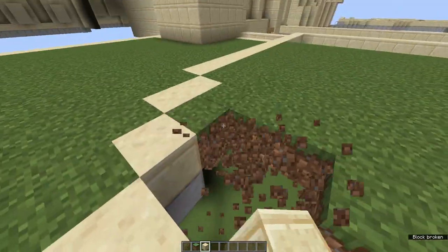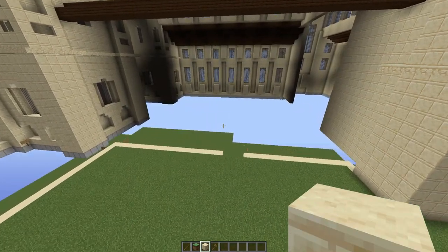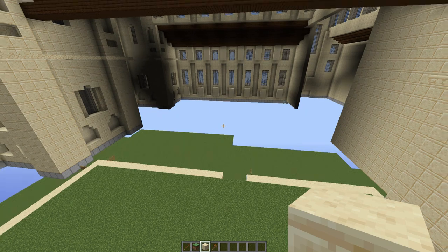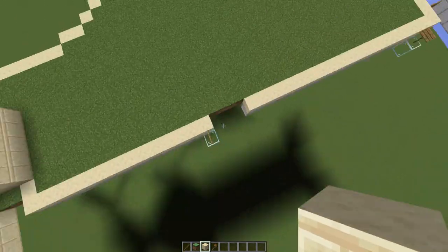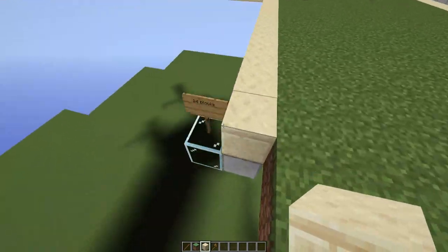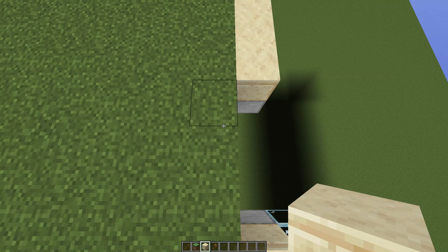We can now start building onto the courtyard. This courtyard design is going to use archways which are three blocks in length. The first thing we want to do is build the entrance area. On the foundations we built in Episode 1, there will be a three-block gap right here, and upon this gap you're going to want to build eight blocks up.